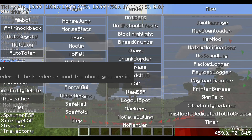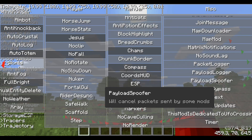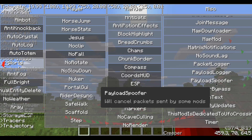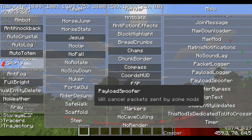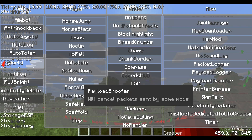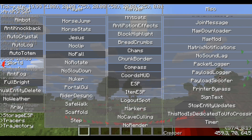We'll turn that off and moving on we have packet loggers, payload logger, and payload spoofer. These will pretty much cancel packets sent by some mods so servers can't detect it. Probably doesn't work all the time for fly hacks — if a server has a good anti-cheat, you probably can't just fly around with a payload spoofer on.